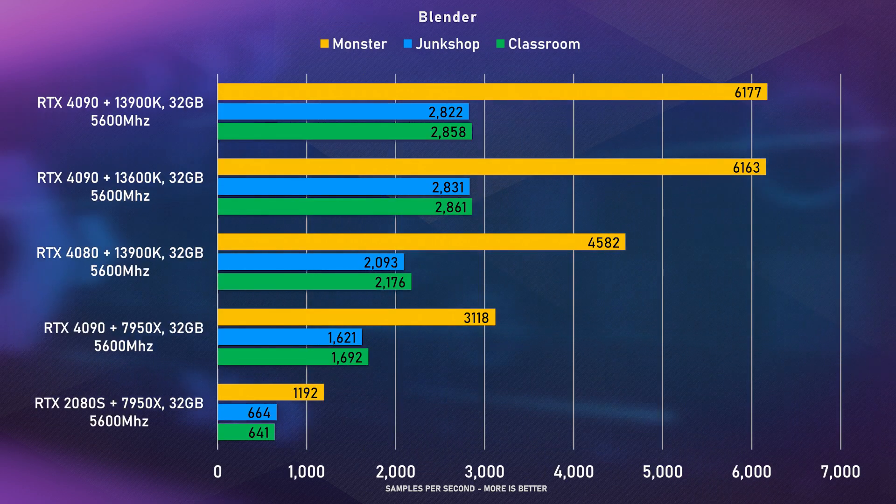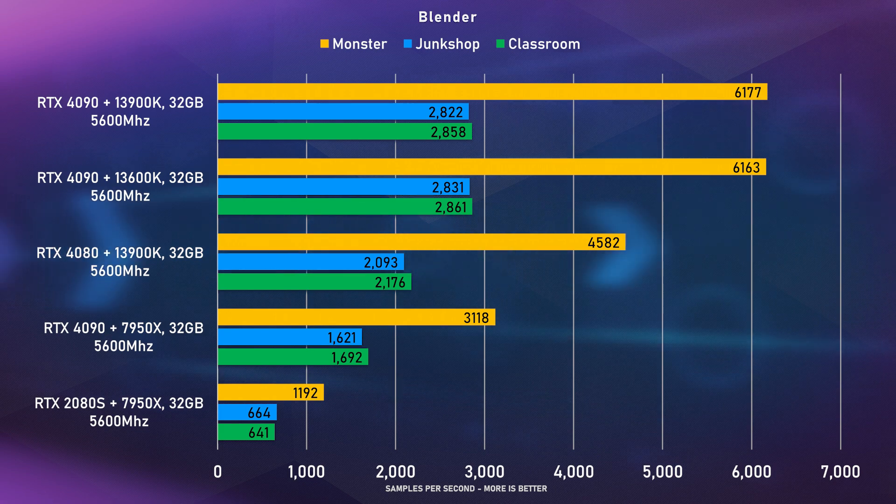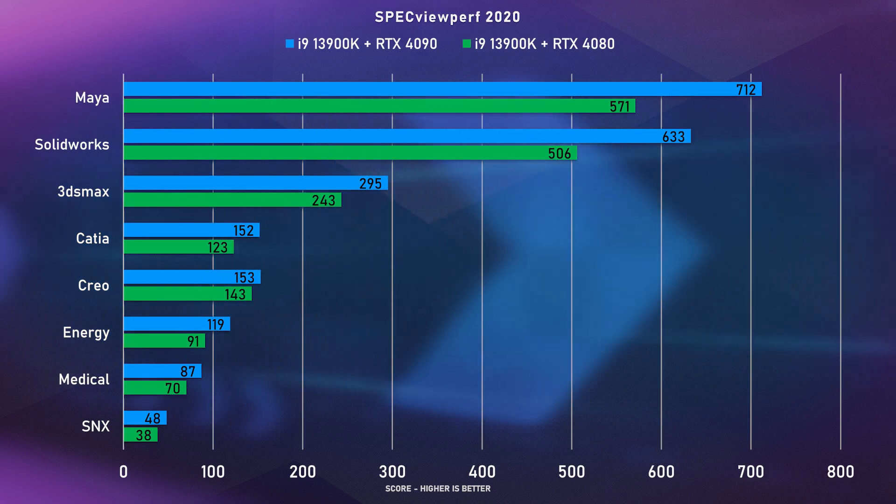When it comes to Blender, the 4090 is over 30% faster, and in Spakerview Perf it's around 25% faster.